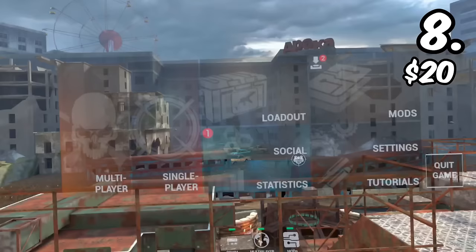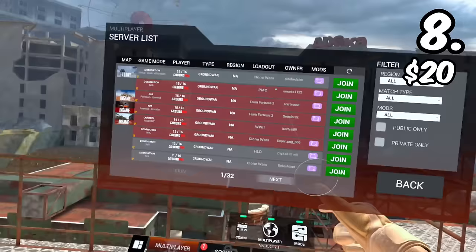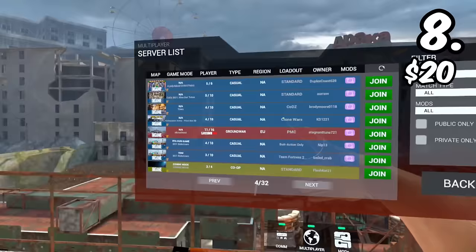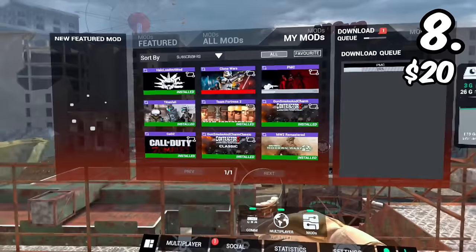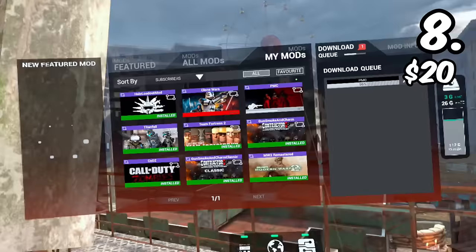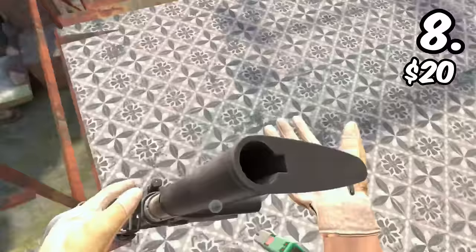For number 8, we have Contractors. Contractors is one of the best shooters you can get on VR. You have a bunch of mods and the base game. You can play Team Fortress 2 VR, Clone Wars VR — which is basically Star Wars Battlefront — Call of Duty Zombies in VR, Modern Warfare 2, and all the original zombie maps. It has a built-in mod loader, so you don't need to download mods from another website. I have mods like Clone Wars, Halo, Titanfall, Team Fortress 2, Modern Warfare 2, and COD Zombies.